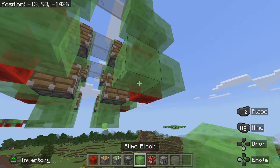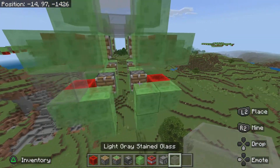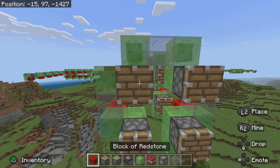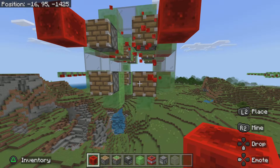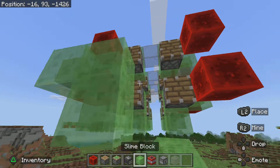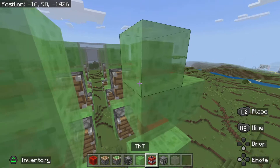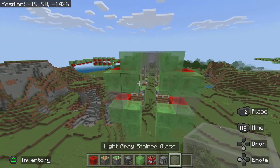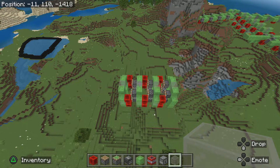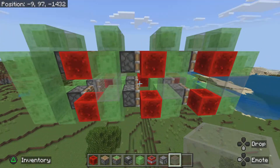You do not want a dispenser right there. No glass — and then glass right there. Pistons, red stem blocks. This is going to be my last layer. So you have something like this so far. If it's not like this, I would try to change it so it does look like this, or else I don't know if it would work.